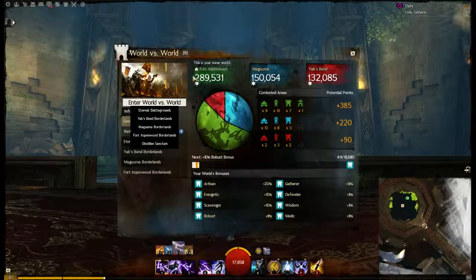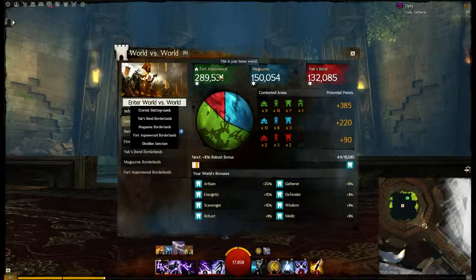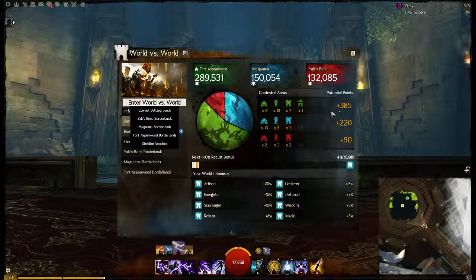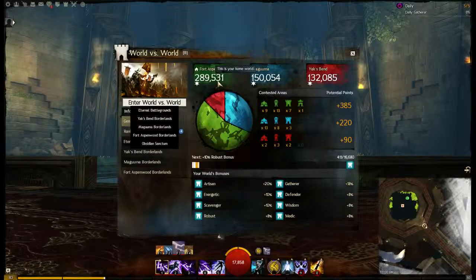How do you know if you're winning or not? Over here you'll see the score. You'll look at your server name, which is For Aspenwood — the text says this is your own world. This is our overall score. Down here we have potential points. These potential points, after 15 or 20 minutes — I can't remember — will be added to our overall score, so 385 plus whatever this is.